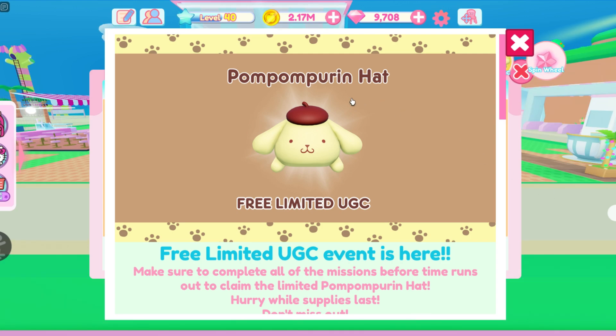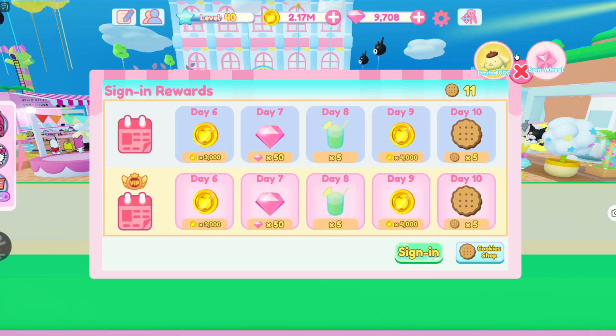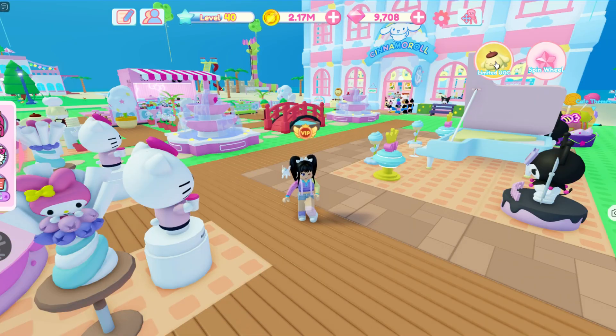After joining the game, you'll see the pop-up for the free limited UGC item. This is an event and there are 50,000 available to claim. Let's go ahead and get started — click on the free UGC item right here.